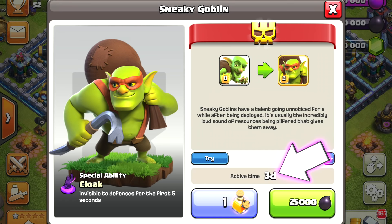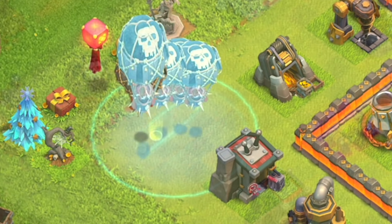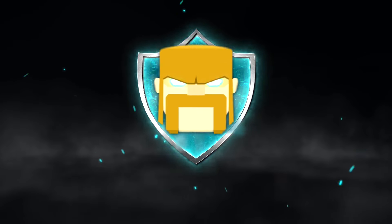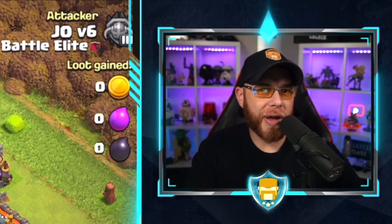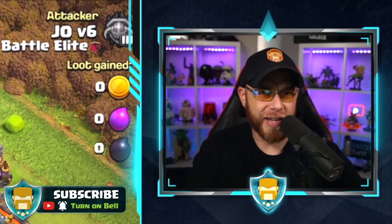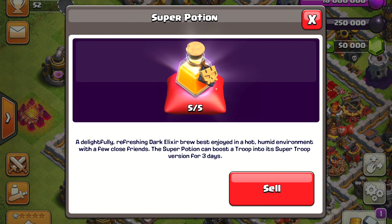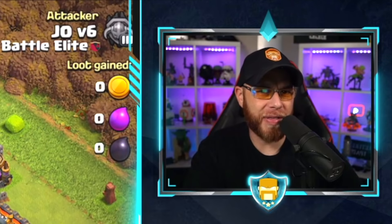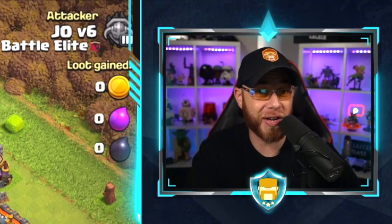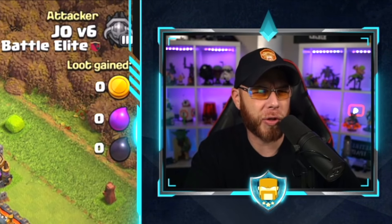Welcome back, my name is Joe, this is episode 93 of the Town Hall 11 free to play series. In the last episode we talked about super troops in the Winter 2020 update, and we also used the Electron Lalo strategy. That caused a lot of questions revolving around the clone spell — players don't quite understand how it works.